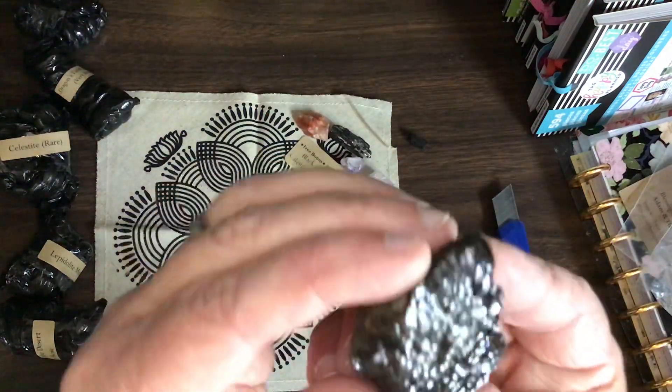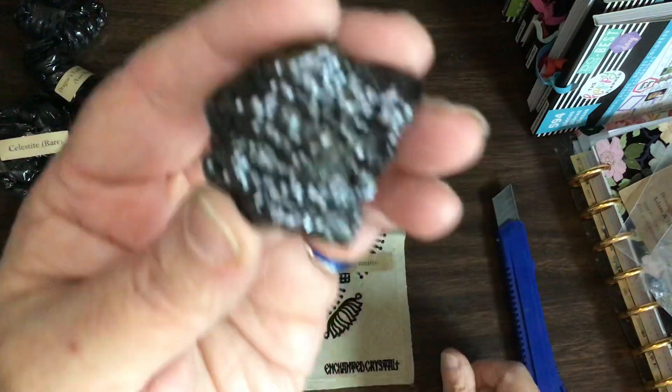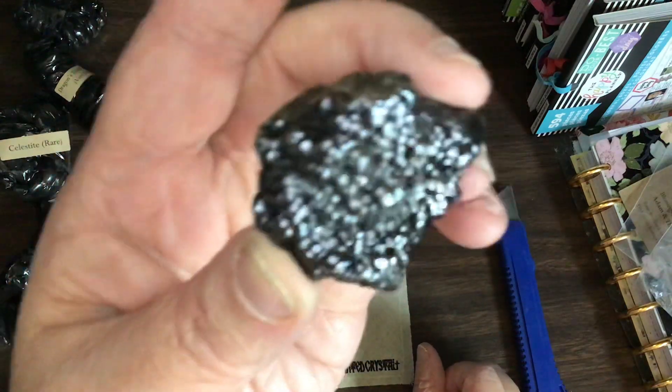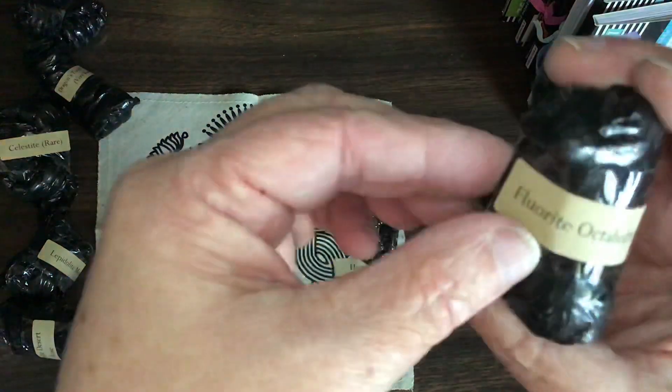Oh, look at all those little bubbles! Looks like a kid has blown bubbles and then frozen there. Okay, this one is a fluorite.